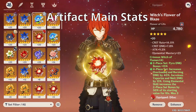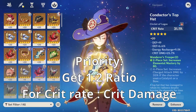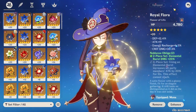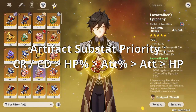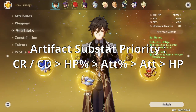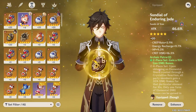Onto the main stats. The general rule of thumb when gearing DPS characters is to prioritize crit rate and crit damage, then elemental damage bonus, then attack. But in Hu Tao's case, she uses HP better than attack. So for flowers and feathers, the priority is crit rate or crit damage, then HP percent, then attack percent, then flat attack, then flat HP. If you manage to get elemental mastery here and there, that's perfectly fine as well.